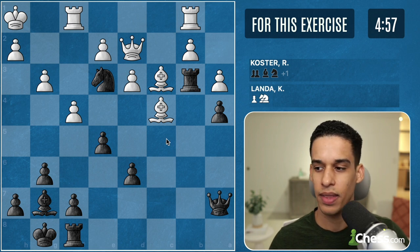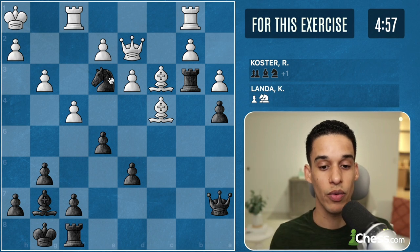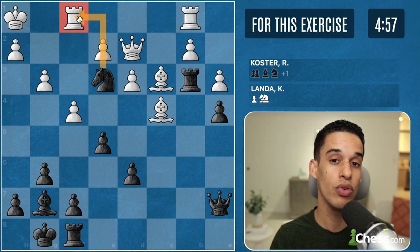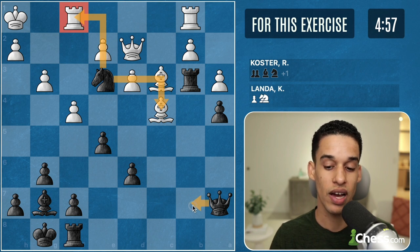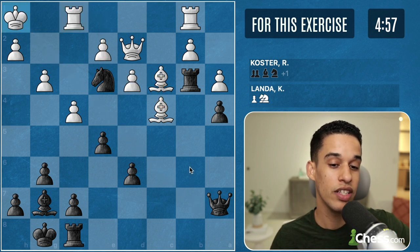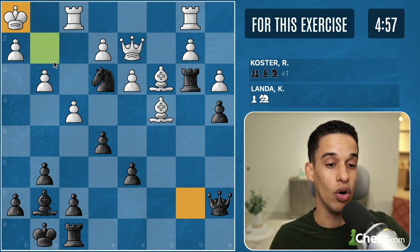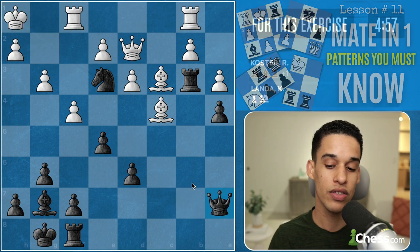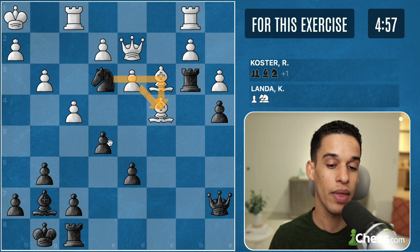Here we have a few candidate moves. I have knight f1, which seems really good, but when you find a good move, try to look for a better one. We also have knight c4, and of course queen b7. Queen b7 is very attractive because after the king moves we're going to have checkmate on g2 — queen b7, king g1, mate. The critical line is after queen b7: what if rook f3? Here I see knight takes e4, d takes e4, and then ideas with pawn e4 hitting that rook.